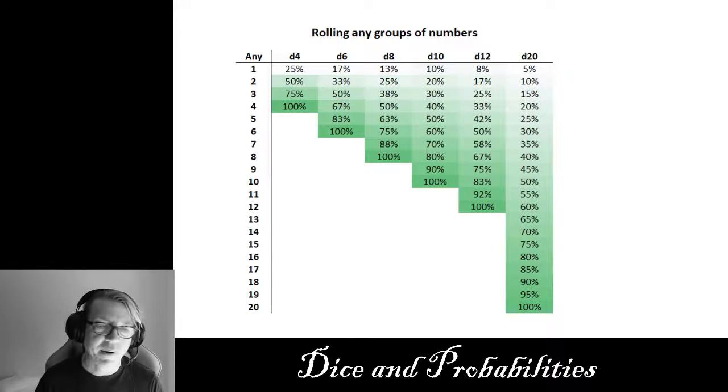Let's move on to rolling any number. I created this chart just to give you an idea of rolling any groups of numbers. Rolling any single number we already went through — D4 is 25%, D20 is 5%. But rolling any four numbers on a D4 obviously gives you a 100% chance. Rolling any four numbers on a D20 is a 20% chance — there are four possible outcomes out of twenty. Just take the 5% increment steps and multiply by four to get 20%. This is just a different way of looking at probabilities and outcomes for groups of numbers on different dice.